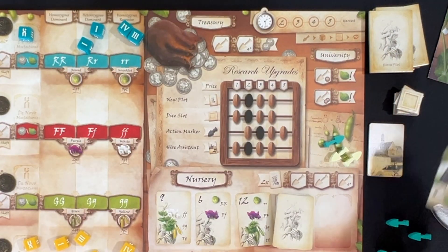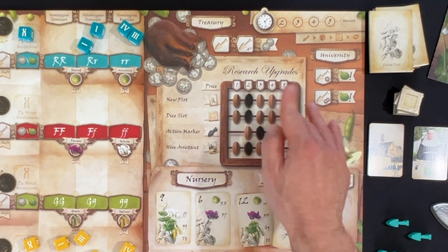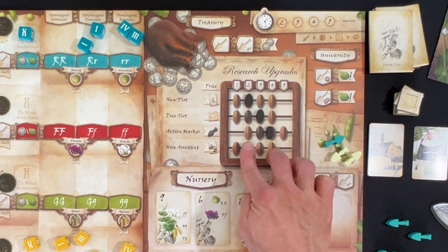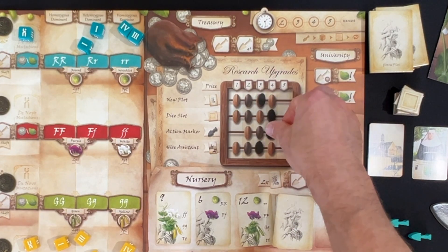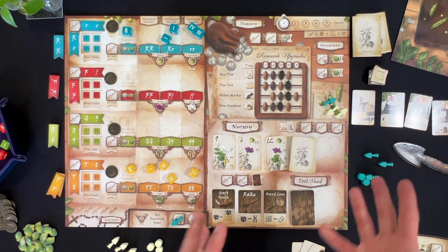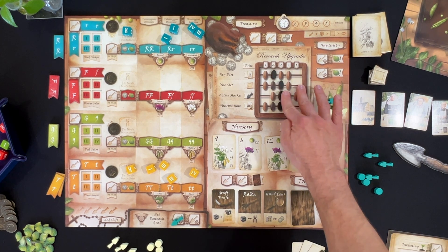One thing I love about the upgrade system: as soon as a player buys an upgrade — say a dice slot — that price moves up. So as players keep buying, the costs increase. But at end of round, all the prices move down one step, making them a bit cheaper again. It's a really elegant variable market mechanic.